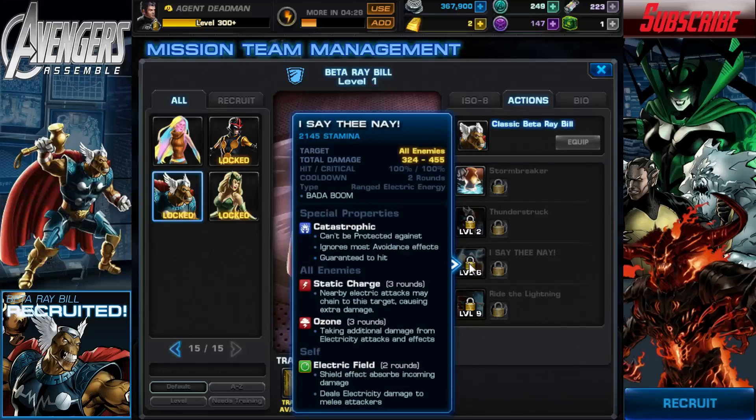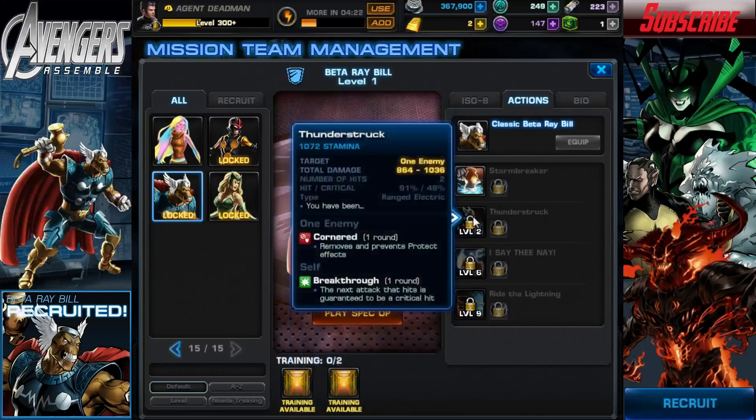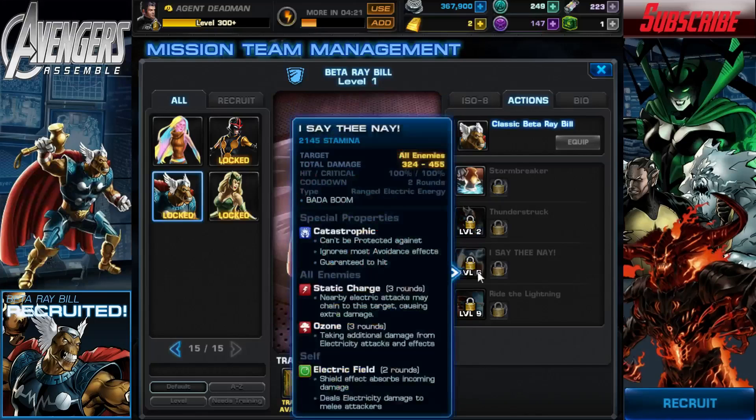His following move is I Say Thee Nay! — an all-enemy ranged electric attack with a two-round cooldown. It's catastrophic. It applies Static Charge, where nearby electric attacks may chain to the target causing extra damage, and Ozone, meaning all enemies take additional damage from electric attacks and effects. He also applies Electric Field on himself, a shield effect that absorbs incoming damage and deals electricity damage to melee attackers.